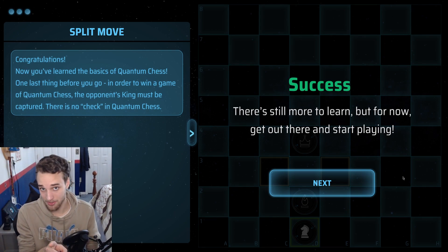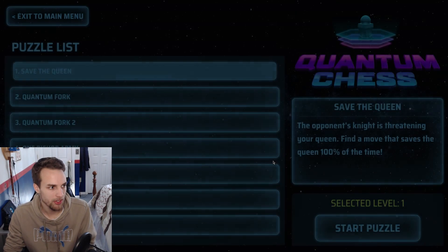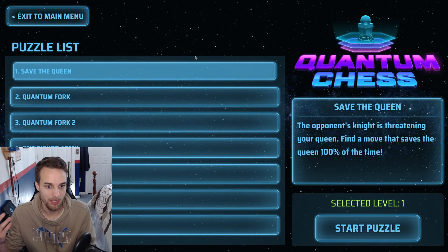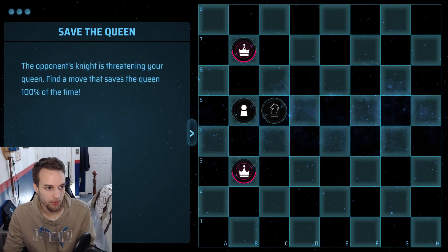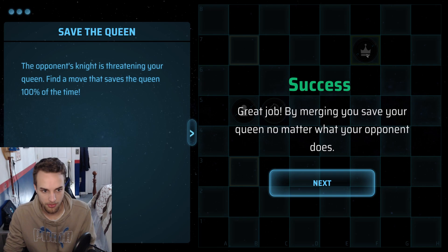Let's figure out how to actually implement these concepts in a real game — let's do the puzzles now. There are a few puzzles here so we understand the ideas and how to actually play in a real game. Save the queen: the opponent's knight is threatening your queen. Find a move that saves the queen 100% of the time. I think we can merge our queen — any of these three squares actually work. So if we merge our queen over here, merging saves your queen no matter what your opponent does.